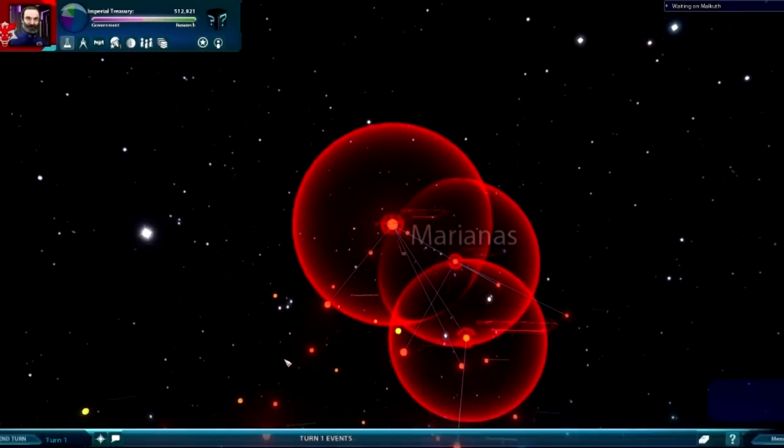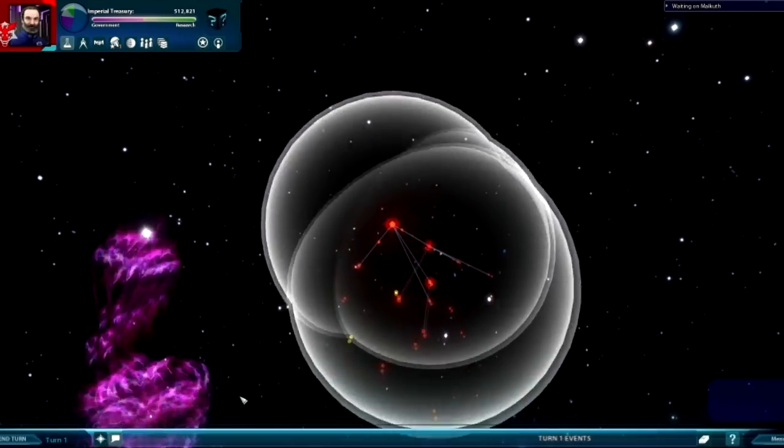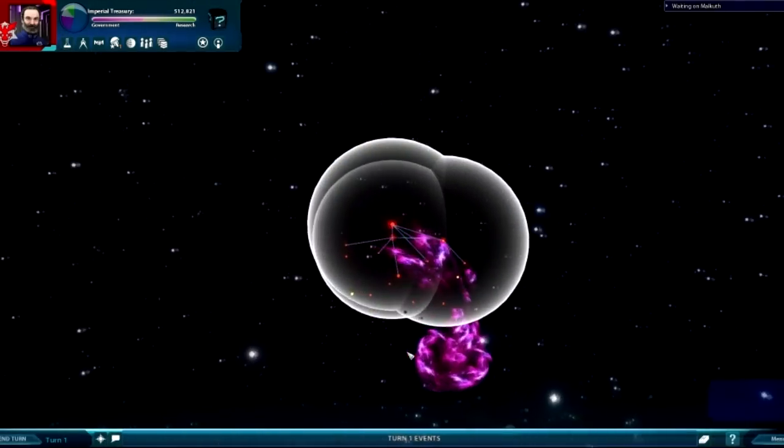Provinces is actually a sphere of influence that each of your planets have. If you start with three colonies, it looks like they automatically separate them into separate provinces — we'll get into that a bit later. Support range is how far your ships can go on missions.